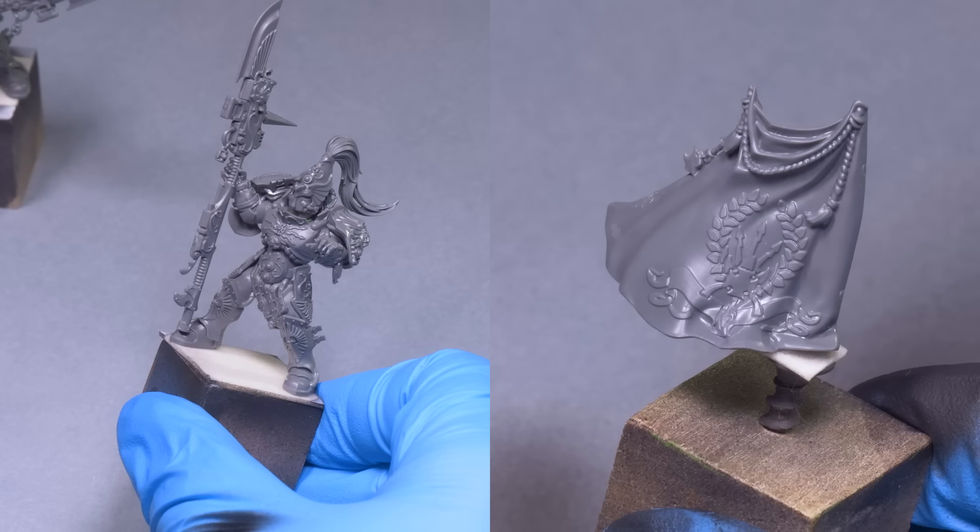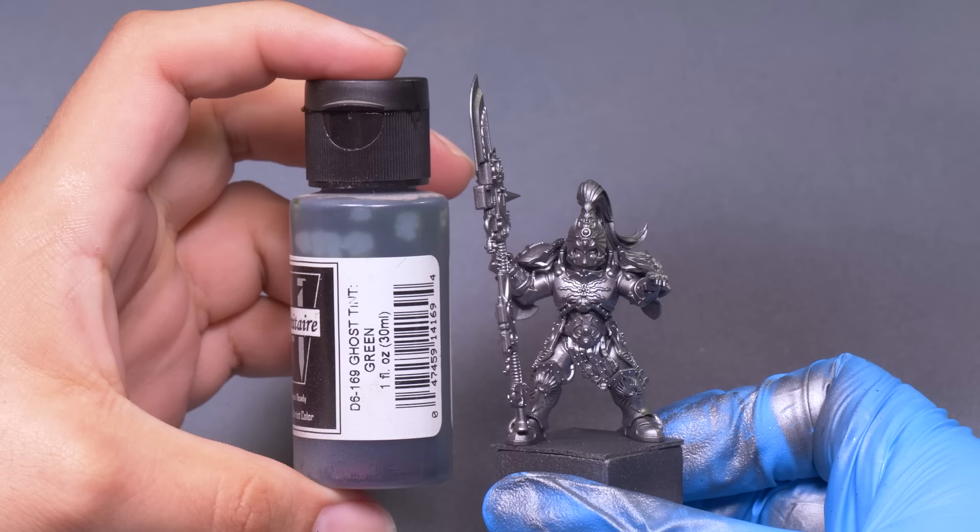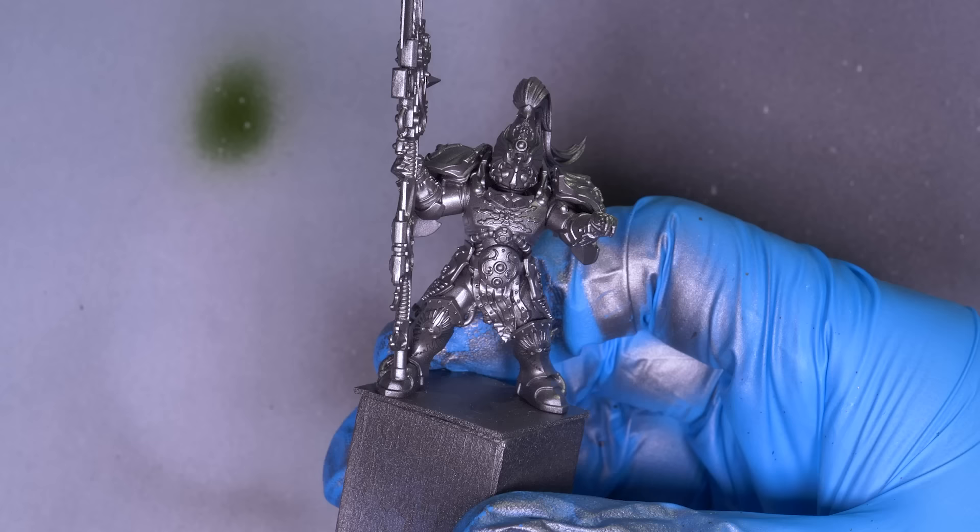I prime the minis black — it's really the only primer color I use. I like having my shadows taken care of from the jump. Then, for step one of gold — you guessed it — gunmetal. I spray this all over their gilded bodies. Then a little Minitaire Ghost Tint Green, a transparent green paint. I'm doing some true metallic metal voodoo, and it's important to think about what metallic paint really is: it's tiny glitter mixed into gloss paint medium. This green tint will be the start of my shadows.